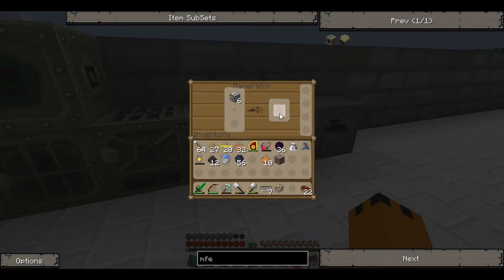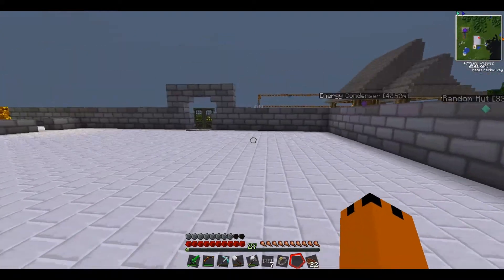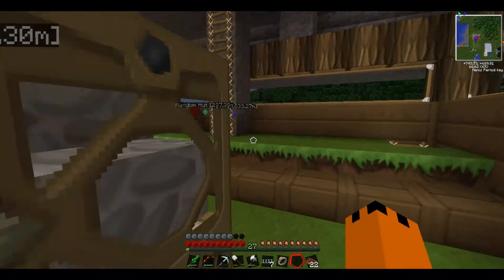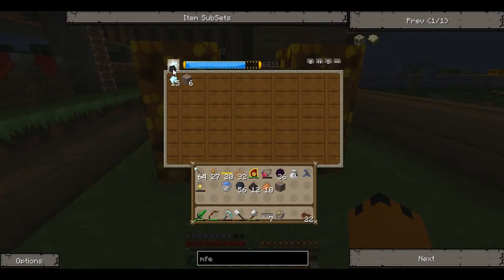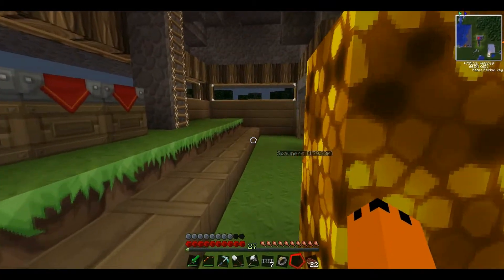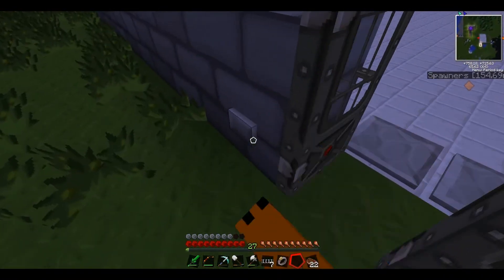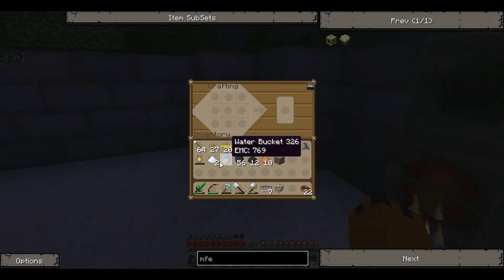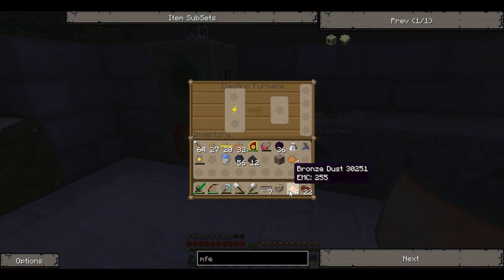I'll pick up this generator soon. We don't have any power — we're running out. Sticky situation — the macerator is so close to giving me some tin dust. Let's quickly go get some coal to put in our generator. We've got one coal — that's not good enough. Let's go get a stack, put the coal back in the generator. And it's getting night time — our solar generator has already stopped working because it's night time. But it's fine because we've got our coal generator here.